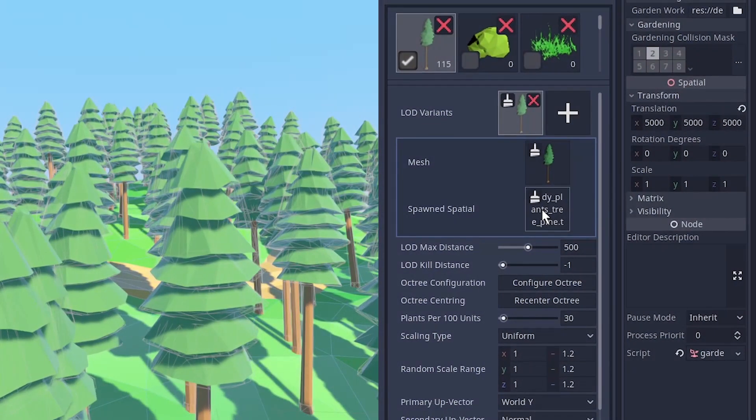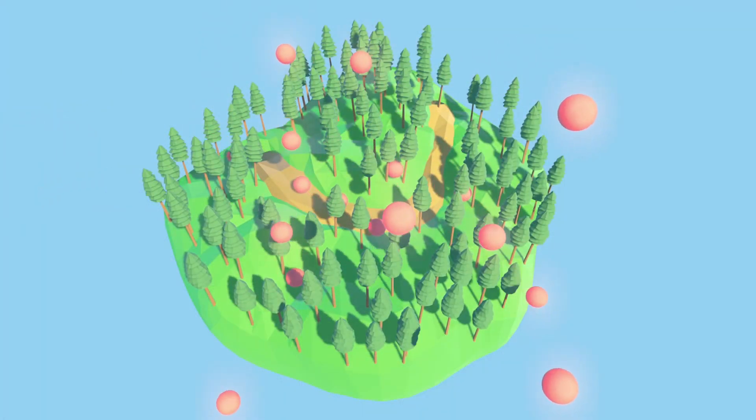And don't forget about collision. Every object can spawn a node with custom behavior, physics bodies included.